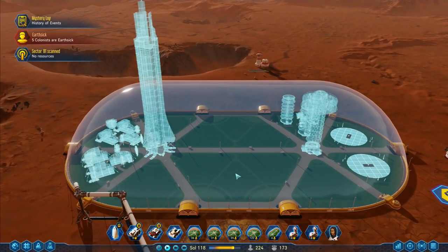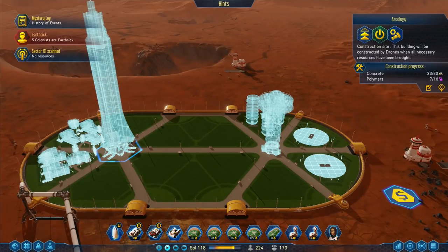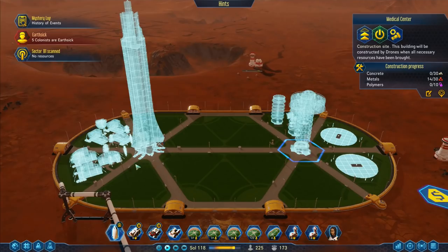Hey folks, it's Rithgar here, how you doing? Welcome back to Surviving Mars. We have got our big spire over here being constructed, we need three more polymers and a whole load of concrete to finish the construction of this one. We've also got a load of other materials being dragged in for other houses and stuff.